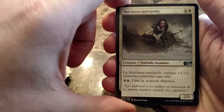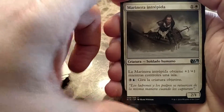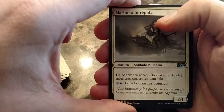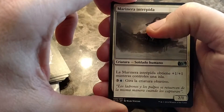This is one of those ally-color wheel kind of things. So if you control an island, this gets plus one, plus one and then it has that ability. Maybe it makes it unblockable, I'm guessing.